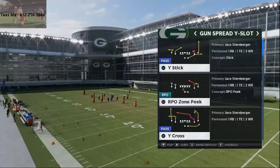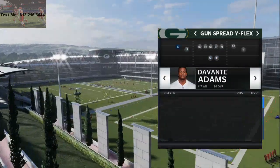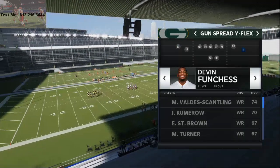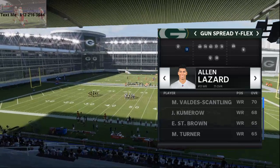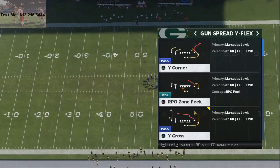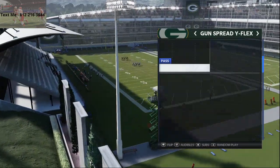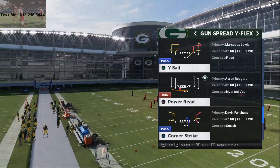Alright, so Spread Wide Flex — this is the offense from the Arizona Cardinals playbook that I feel has the best opportunity to beat man-to-man. You want to put your fastest wide receivers in the game. To keep the video visible with an average receiver, we'll keep Devin Funchess in, but normally I'd put Valdez-Scantling and St. Brown. I want to show you how these routes work against anything. The overarching theme this year with man-to-man is that Cover Zero is actually a viable option.